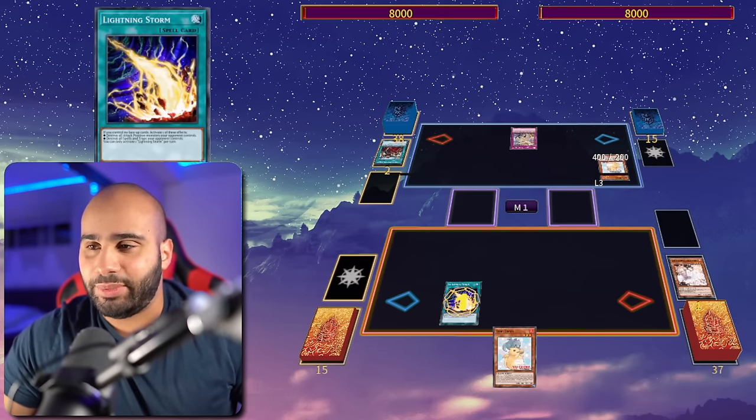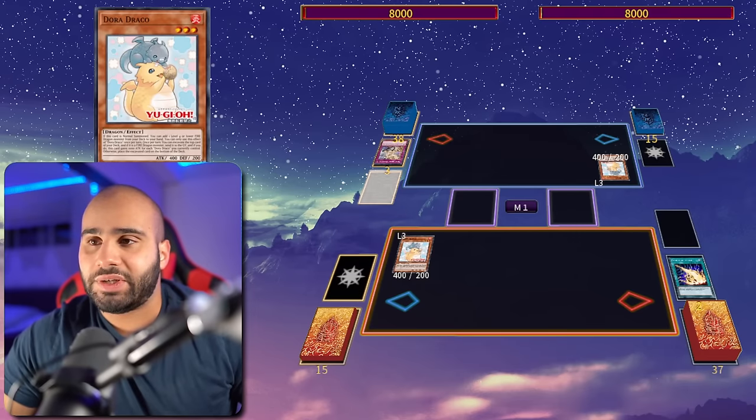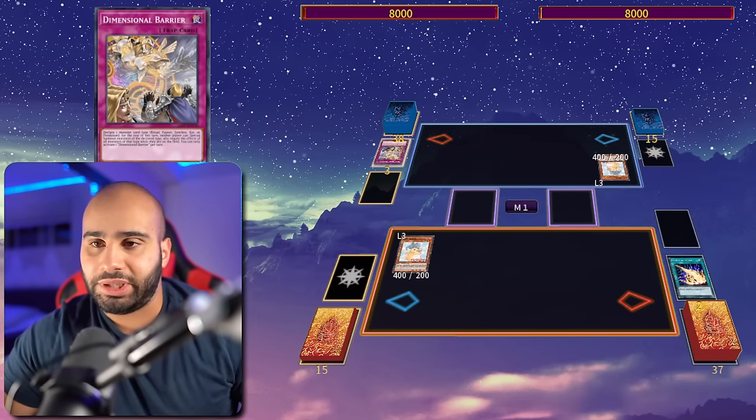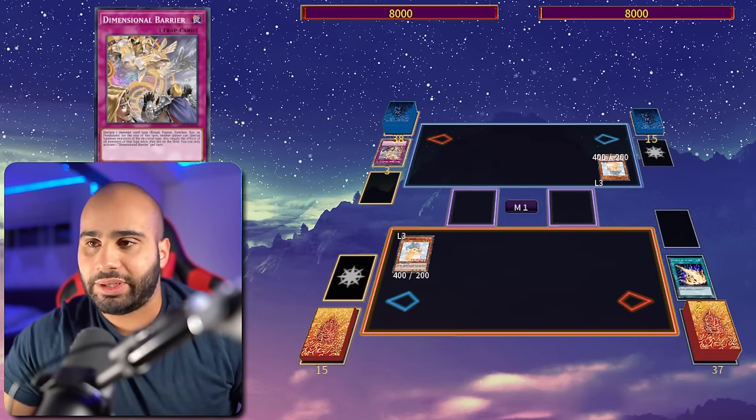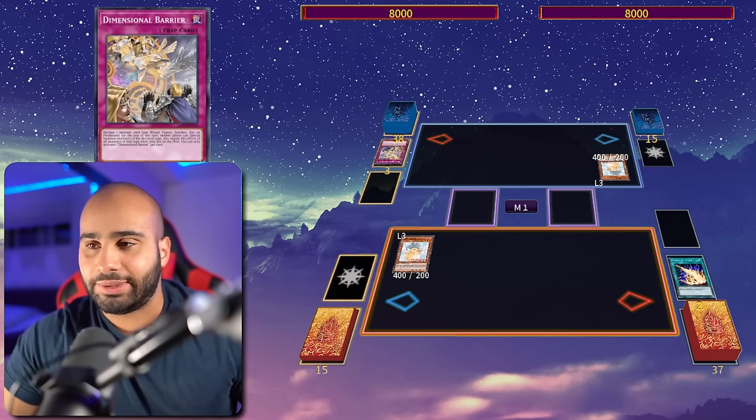Lightning Storm - destroy that D-Bearer preemptively, because if that D-Bearer is flipped while we play, it's gonna hurt us like crazy. You can't play through a D-Bearer calling Synchro if you have Synchro monsters on the field, and if you're already in battle phase you have to deal with that.